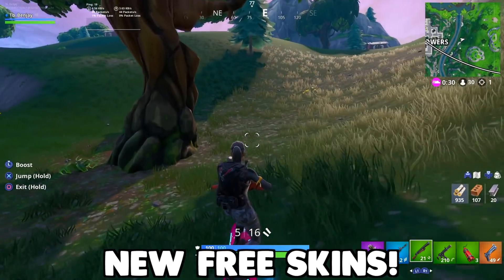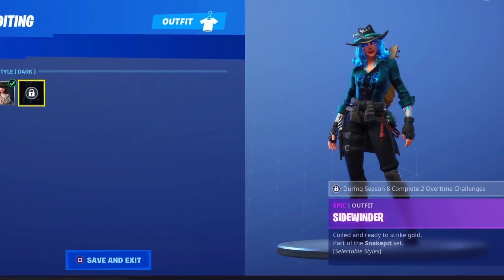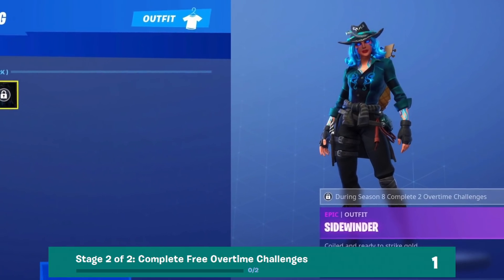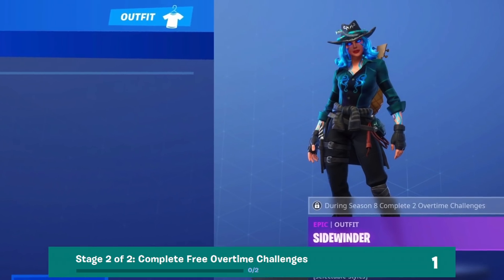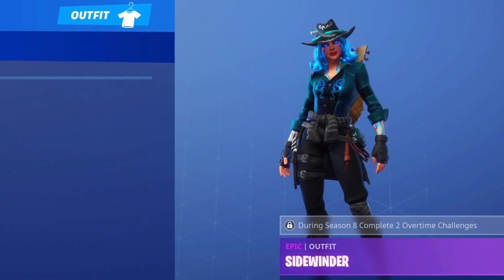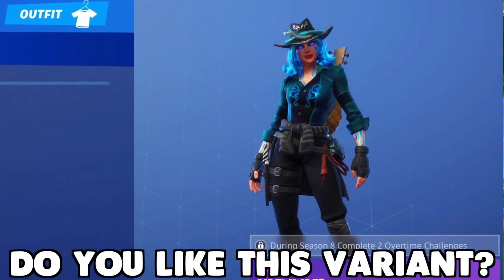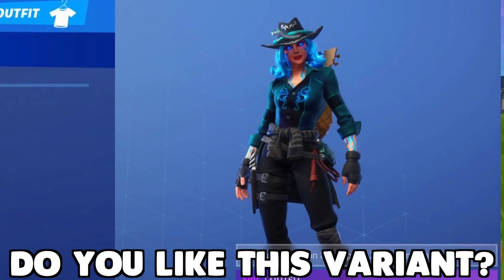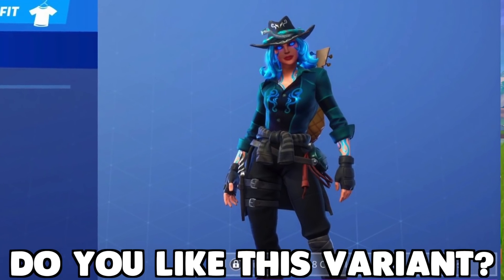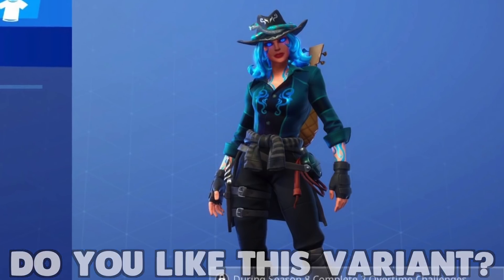For the free skins: to unlock a very cool variant of the Sidewinder, you have to complete two overtime challenges — any two of the ones listed. Personally, I think this variant looks better than the original Sidewinder outfit. I really like the color scheme a lot more on this version, and you can get it very easily by completing just two challenges.